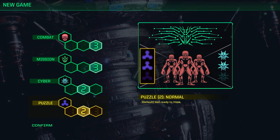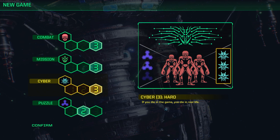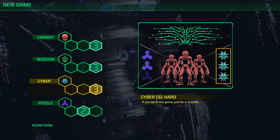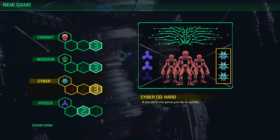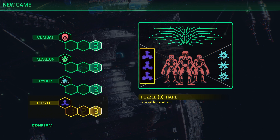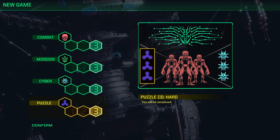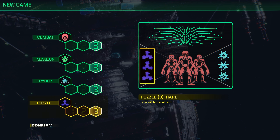The difficulty setting for death is hard — 'if you die in the game, you die in real life.' Well, this might be the last game I ever play. Puzzle difficulty: hard — 'you will be perplexed.' Probably ill-advised for all of these selections. We'll see how it goes; if I need to adjust it, I will.